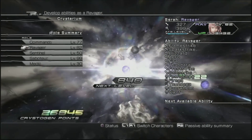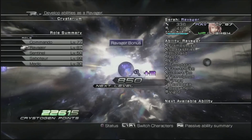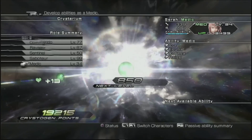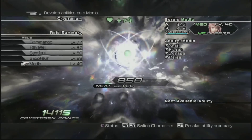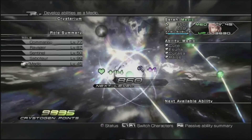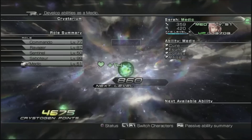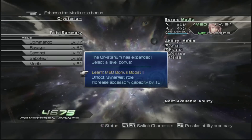You'll need about 25,000 points, and this is how I'm going to spend them. For Sarah, we're going to put 9 points into the Ravager role, levelling it to 87. Then we're going to put 21 points in the Medic role, taking that all the way up to level 51. We're coming back to do a couple more expansions this video since we've got a few bosses to do, and the fragments we collect give us a lot of CP. So we'll definitely be spending a lot of Crystarium points today, without any farming as well, which is always a bonus.